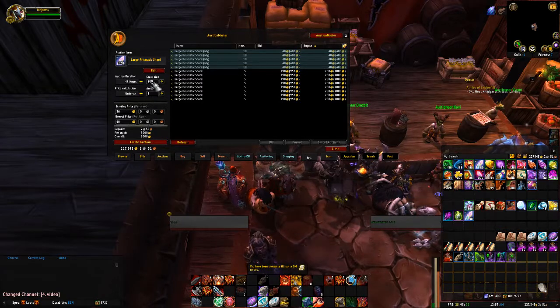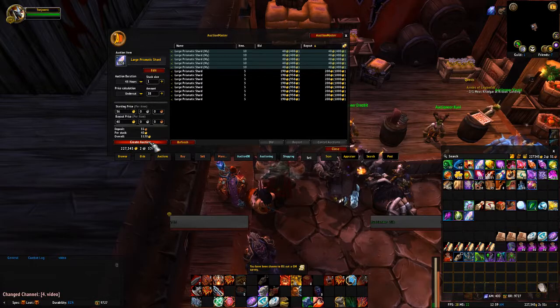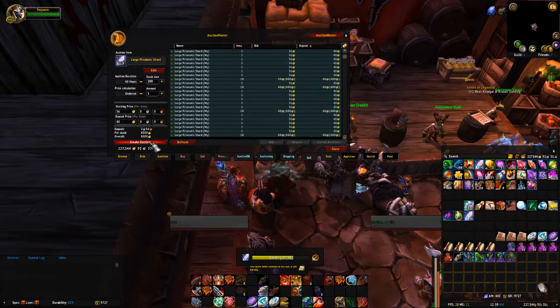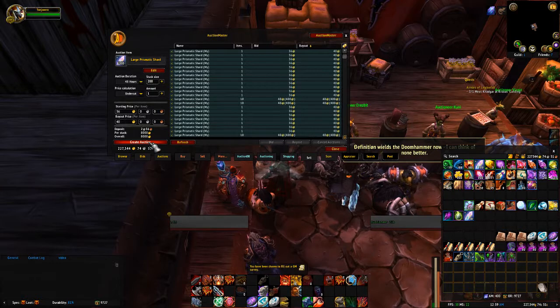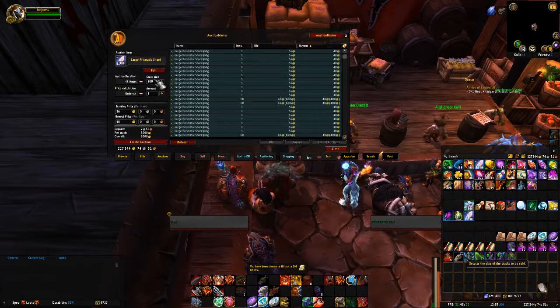Now that I've got my stacks of tens, I'm also going to come here and put 28 stacks of one. That will drop me down to 200 individual listings. What I'm doing here is creating a wall. If someone searches, they're going to see mine first — all my single items and then my tens. They are going to see mine first.